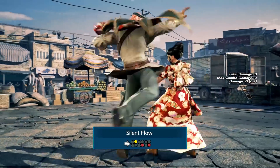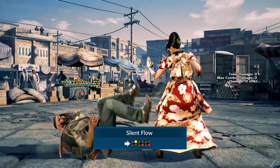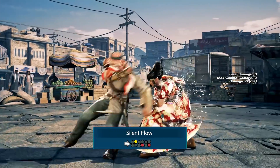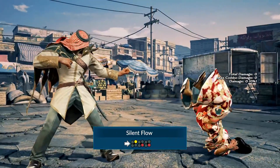And finally, Silent Flow can be punished at two points. You can low parry the second hit, or crouch under the last one, which is a high attack. Be careful not to press in between though, since the last two hits can launch you on counter hit.